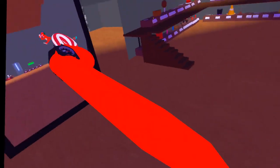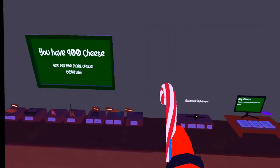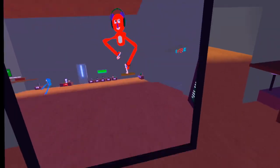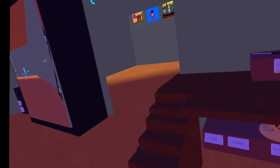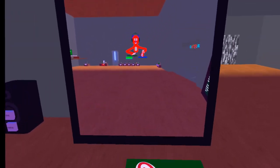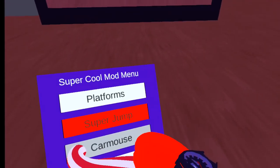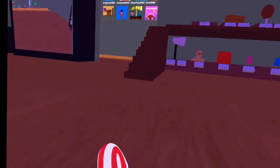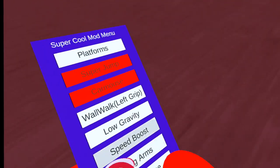So the first mod is platforms — you guys probably already know this because it's one I did from my other Mouse Runners videos. Super jump is just press A. Car mouse: hold your left grip and hold your left trigger — wherever you look, that's where you go. It's kind of like car monkey but not as fast.